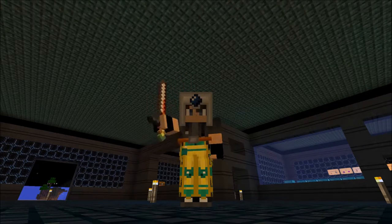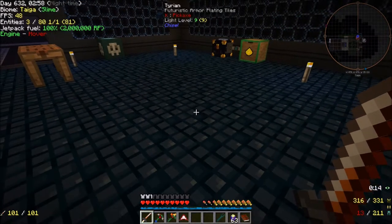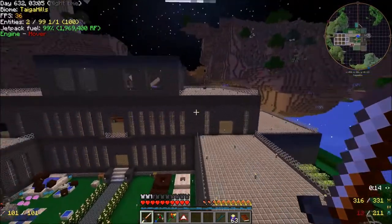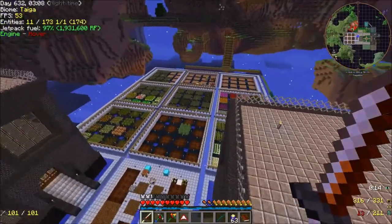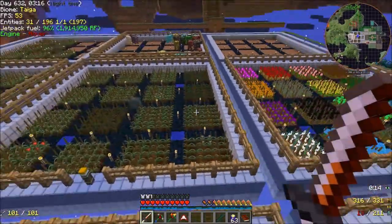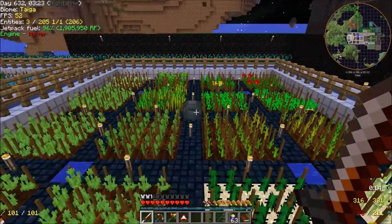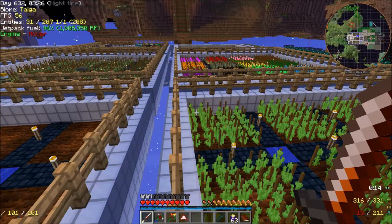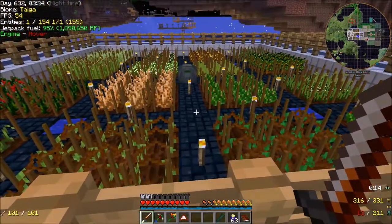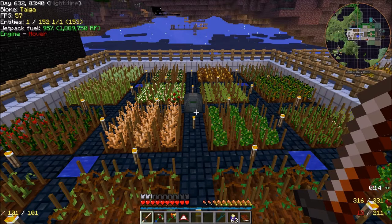Hey guys, welcome back to Asgard and welcome back to Project Ozone 2. Since last episode I've been doing a lot with logistics and combining our farms. I did a little bit of crop breeding as well. Over here this area has a farming station — this was the first one I put down so we could start getting rose red and cactus greens automatically, because we needed that for plastic production. I also set one up in the Pam's Harvestcraft area, just before starting the recording.